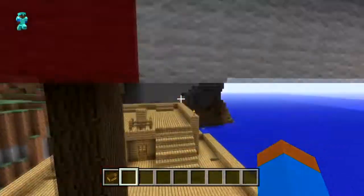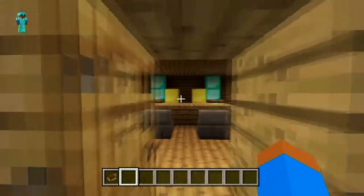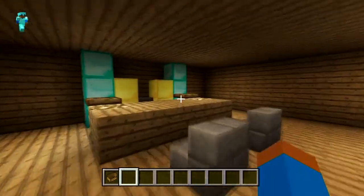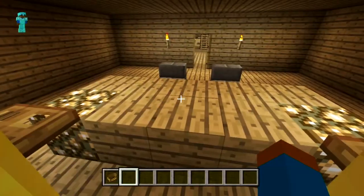Why don't we go into here. This is like the main - I don't even know what it's called - room where the captain sits, right there on his little Throne of Riches.